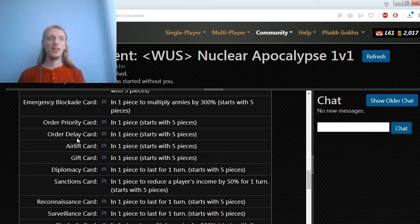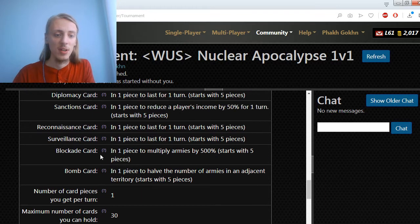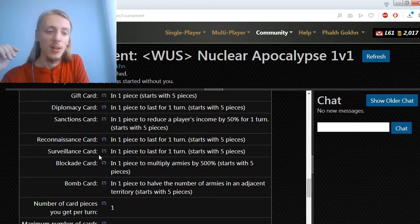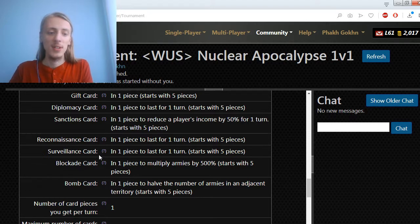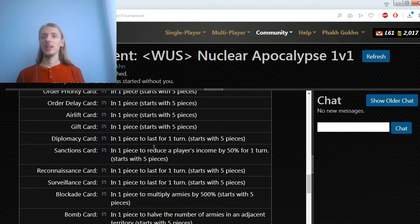Another thing with complete fog is checking the positions of the opponent, so it's important to have some scouting cards. On this particular template, both players receive a lot of scouting cards — like 5 reconnaissance cards and 5 surveillance cards — and they are all given on the first turn. Meaning there is a lot of possibility to know exactly where your opponent begins.